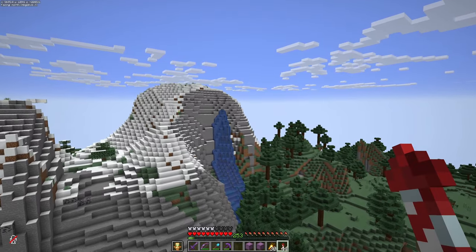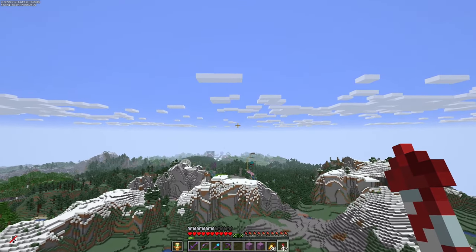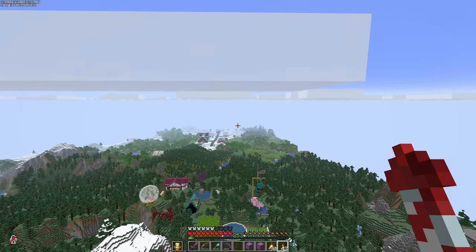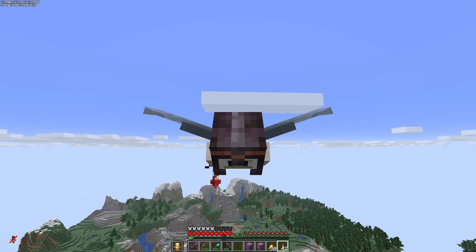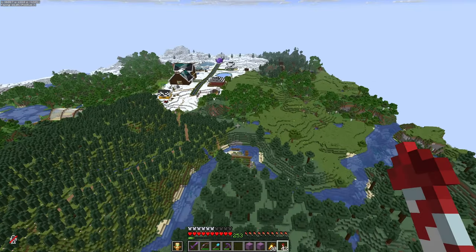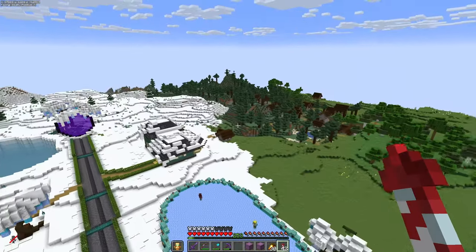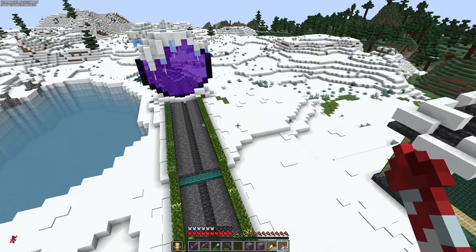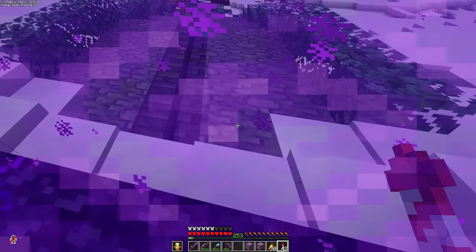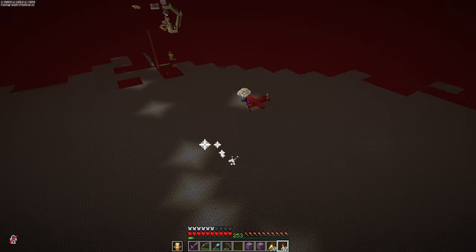We ended up finding the Emerald Ore north of here. I went looking on the Dynmap for areas that had been newly generated windswept hills or just the edge of a windswept hills biome showing. I did a little tiny bit of caving, which I don't do — I hate caving, it is the worst — but I did just a little bit of brave caving and came away with one ore. Then I did a little strip mining, which turned into some water caving in that same area, and that led me to two more Deep Slate Emerald Ores. So, three total — I'm happy with that, I'll take it.